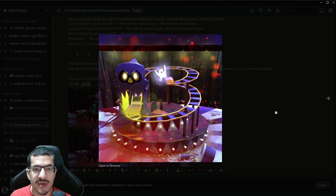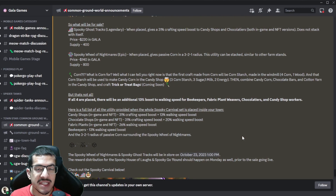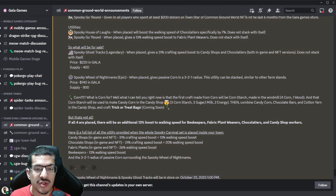If you happen to place all four of them in your town, you will receive an additional bonus: a 13% movement speed boost to beekeepers, fabric plant weavers, chocolatiers, and candy shop workers. So all of them will move even faster if you place all four buildings down.